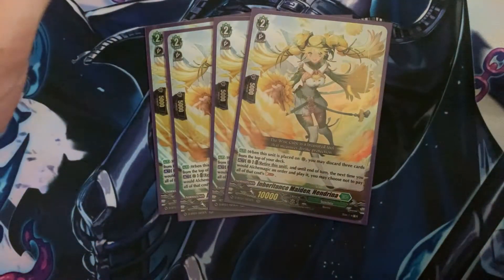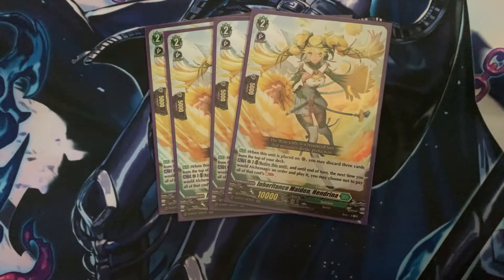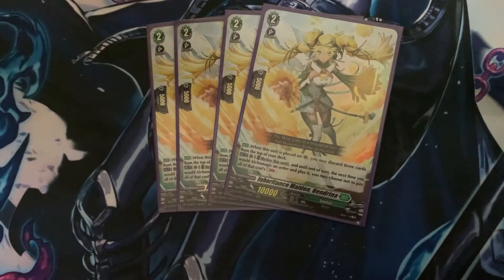I'm playing four of this girl. She allows you to do your Spiritual Body Compensation for free — you don't have to pay any soul blast. You can just retire this unit and not pay the soul. She also allows you to start milling your deck — you can discard three cards from the top of the deck. It's not as relevant yet, but as the game progresses and more support comes out, it will be way better.